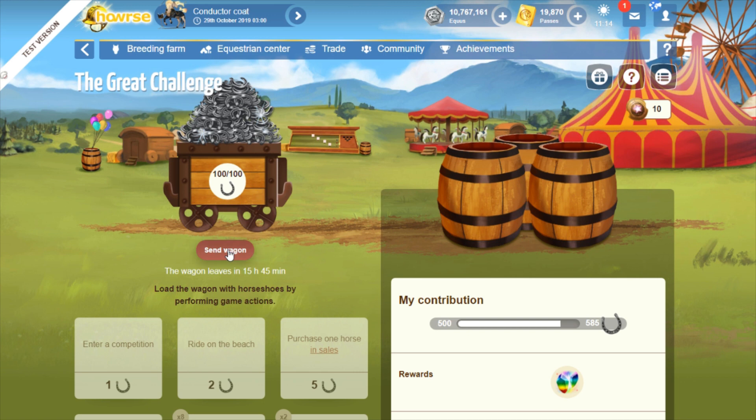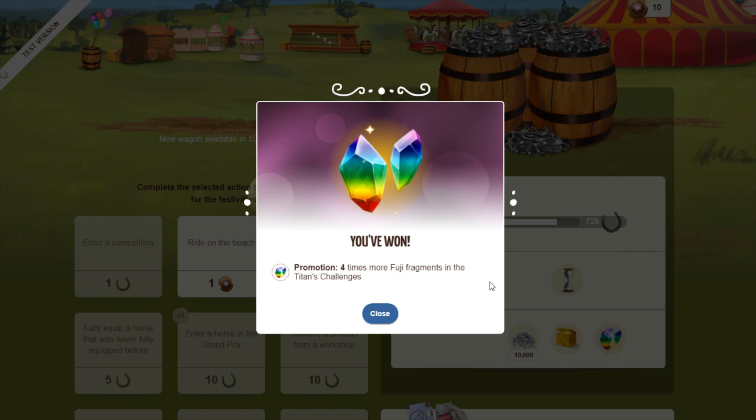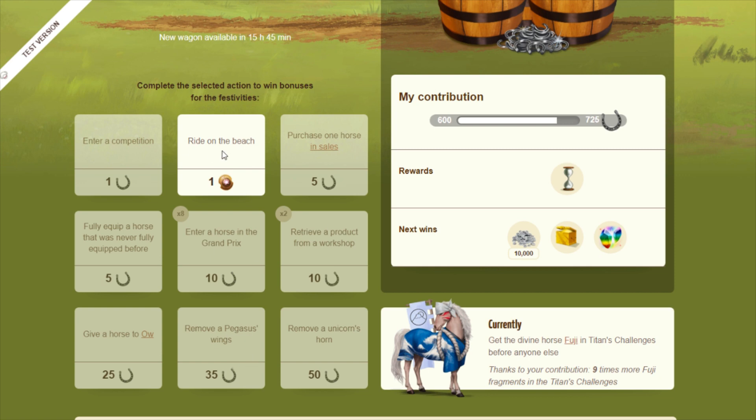I've collected all my horseshoes — it now says 100 out of 100 and all objectives are grayed out. I'll go ahead and send the wagon off manually. Now I have 600 horseshoes total out of 725, I've received a fragment boost, and I've unlocked the promotional offer of four times more Fuji fragments in the Titans Challenges. Once you collect your daily horseshoes, one objective will highlight to give you your bonus for the snow battle — it's randomly assigned, you don't get to pick.